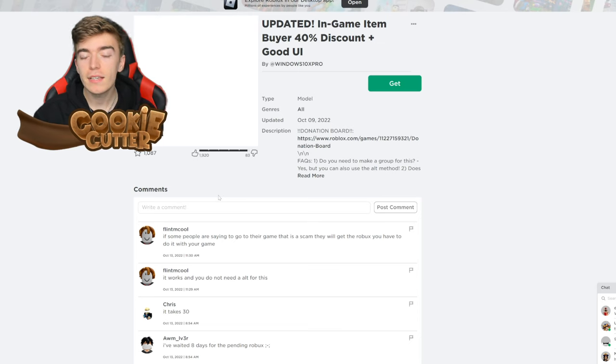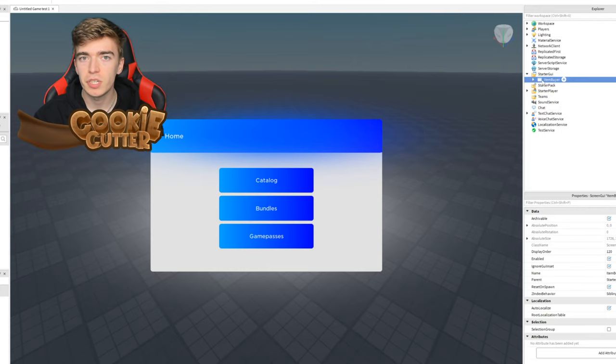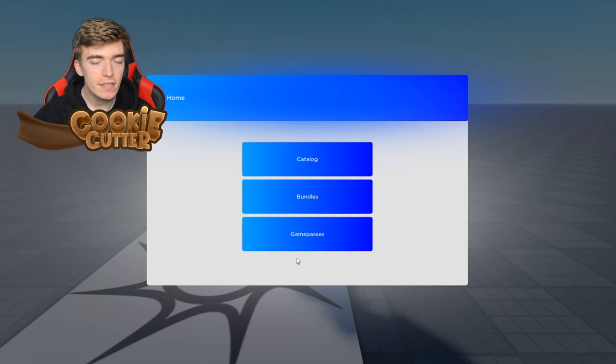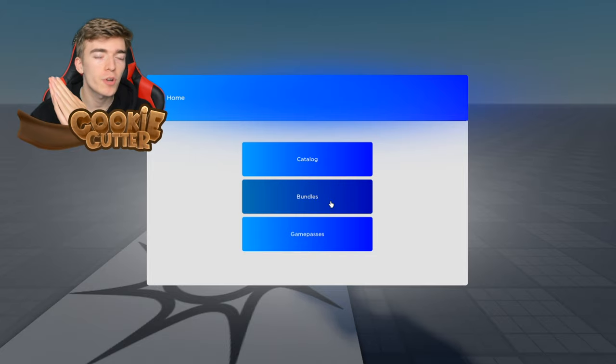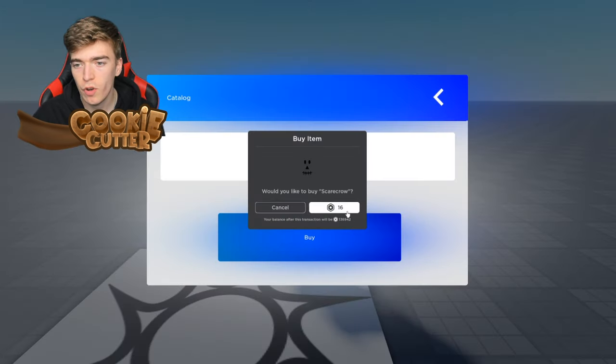Apparently I can get headless for 40% off, and I'm going to test this out and see if it works. I've downloaded their thing, put it into my starter GUI, gone into the game settings and allowed third-party sales, made this game on my alt account, put it on a Roblox group. I'm not going to risk the 31k in case this goes wrong — I'm simply going to test this on the Scarecrow face because it's only 16 Robux.